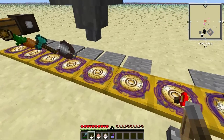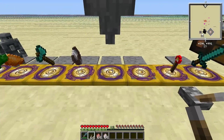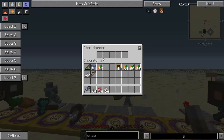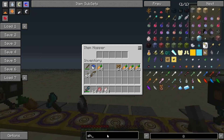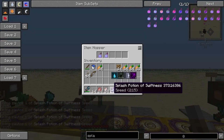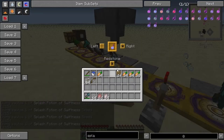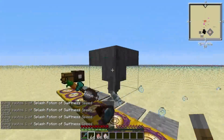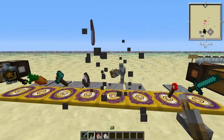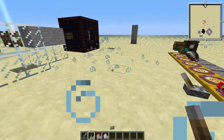Here's a splash potion. As you see it splashed it. And you can use a hopper to refill these. Sometimes the item doesn't appear, but it usually splashes longer like that.